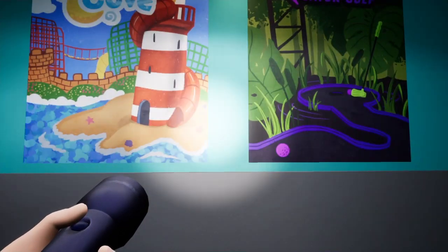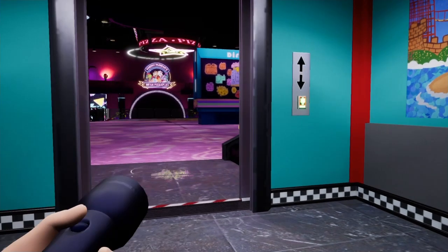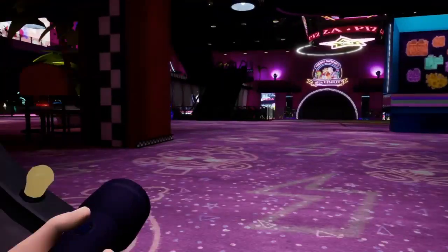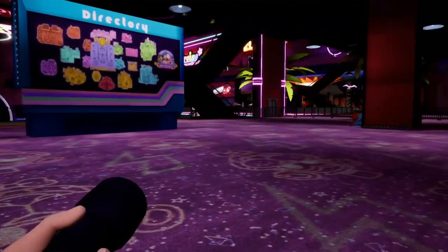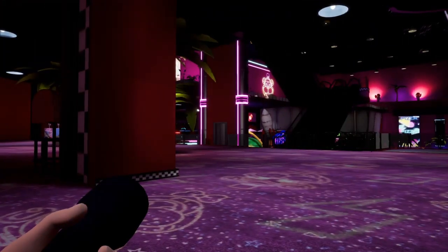What's going on guys, Chumbrose Inc. is back today, and today we are going to be doing a tutorial on Five Nights at Freddy's Security Breach. This tutorial is on how to get to the Roxy Raceway area from the Lost and Found area, and after you escape Banny.